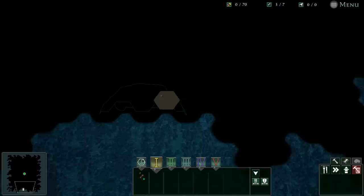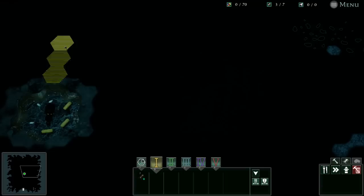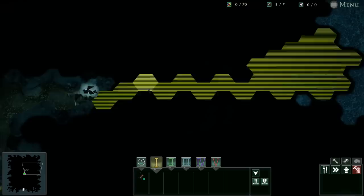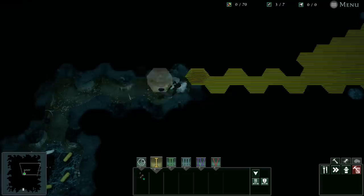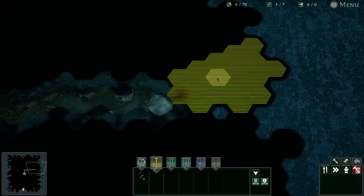All right everybody, Baron here, and welcome to Empires of the Undergrowth. We're doing the new free play mode. First we're gonna find some food sources that are unoccupied by enemies, marked by red exclamation points, and dig over there. The goal is to build up a colony. You guys asked to see more free play mode — unfortunately we cannot save on this beta test branch. Slug Disco has said they intend for free play mode to be saveable, but right now it is not.